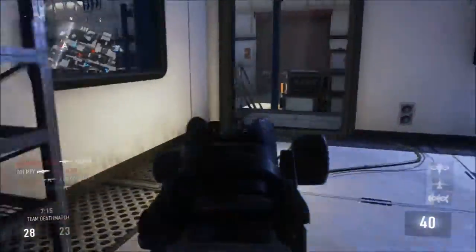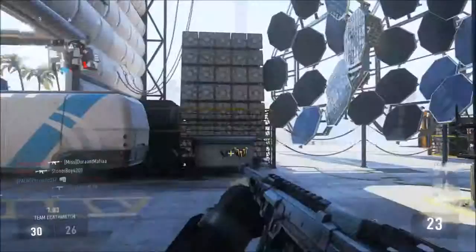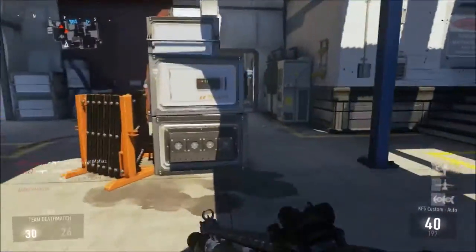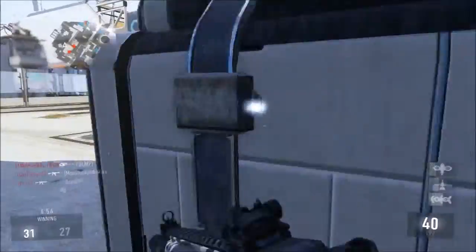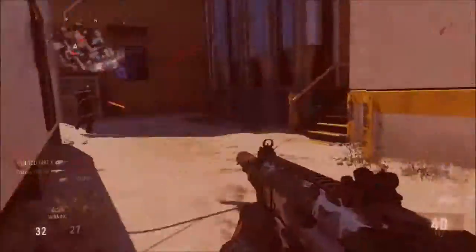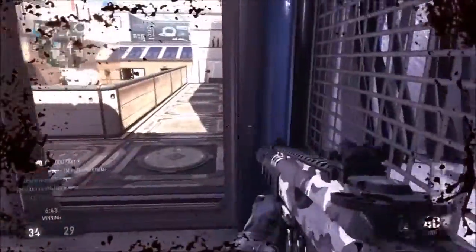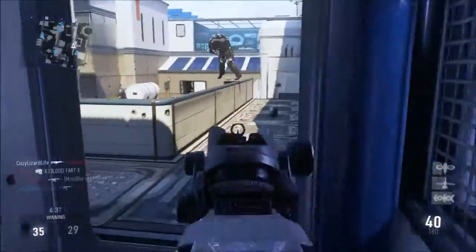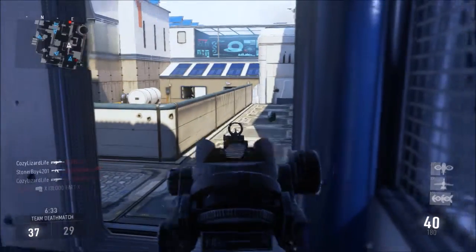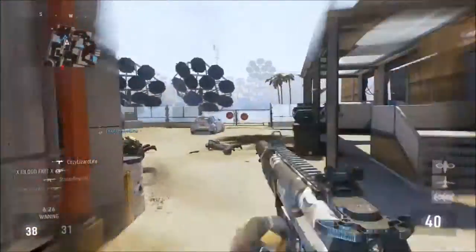I use Blast Suppressor so I'm not on the radar whenever I use my exo ability, which I use about once every five to ten seconds — for a rushing class you're jumping all over the place. Scavenger ensures I always have ammo and never have to pick up guns. I used to run Toughness but it's not really needed in this game, especially for this class, because you're so close to people and you almost always see them first — so as long as you get the first shot, you'll most likely win that gunfight.